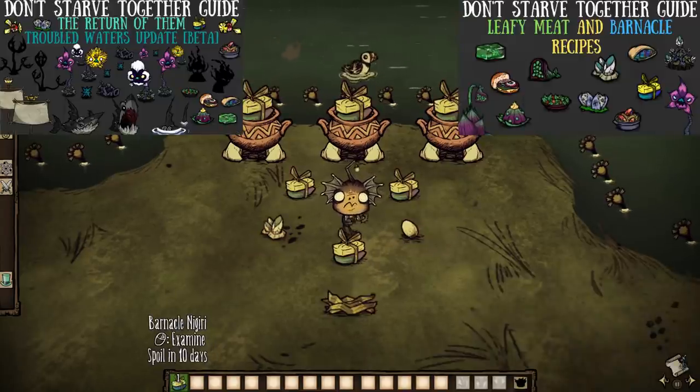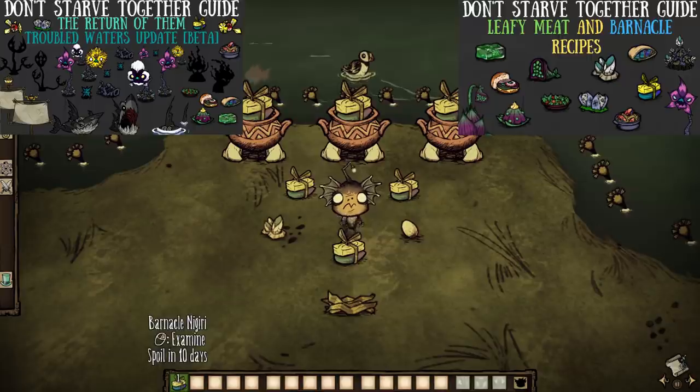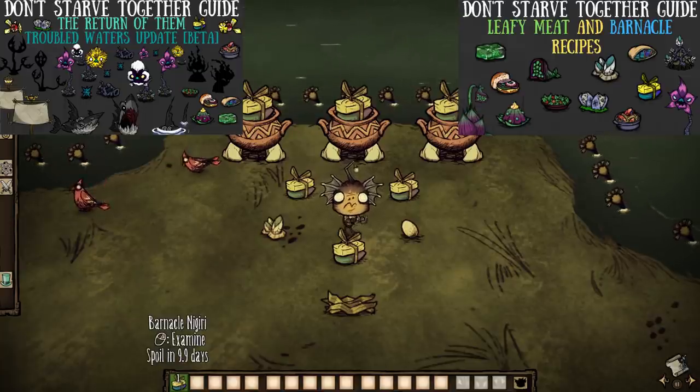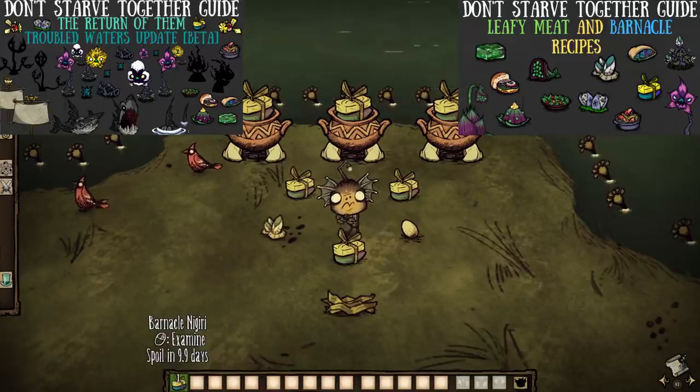There is a less efficient option: barnacle nigiri. With a kelp frond, a barnacle, an egg, and a filler, one can enjoy a food that will grant 40 health, 37.5 hunger, and 5 sanity. If you can manage harvesting and farming barnacles for it, this is a pretty good option. However, I'd really stick to just making California rolls over and over again.